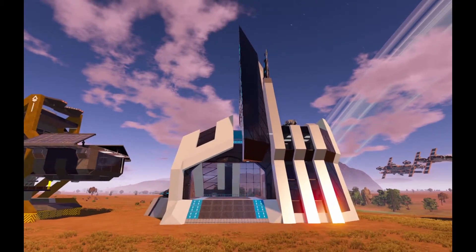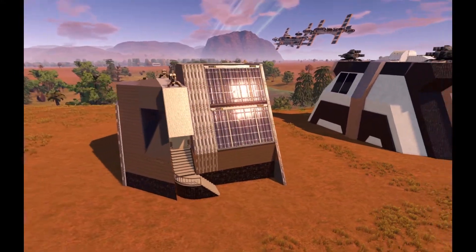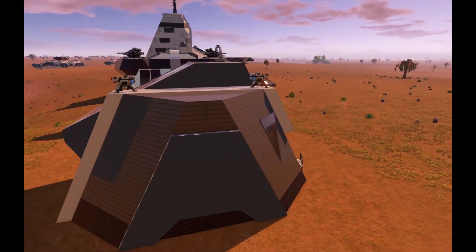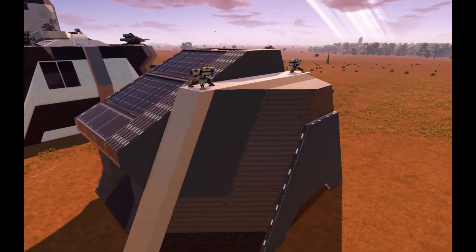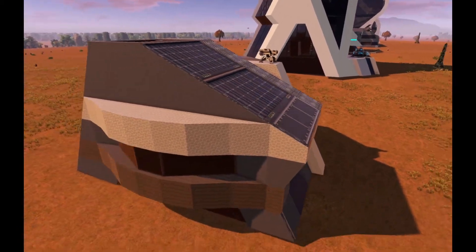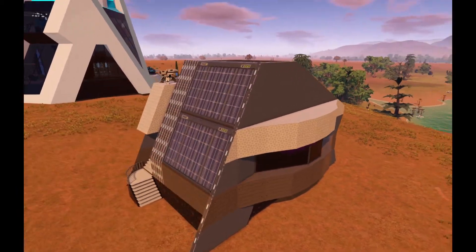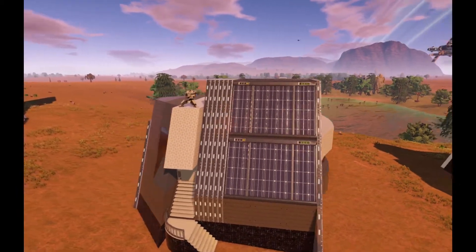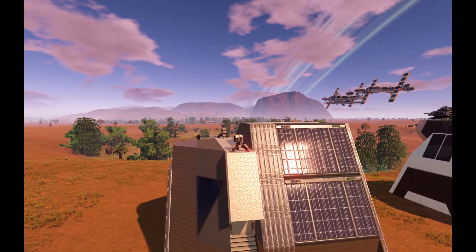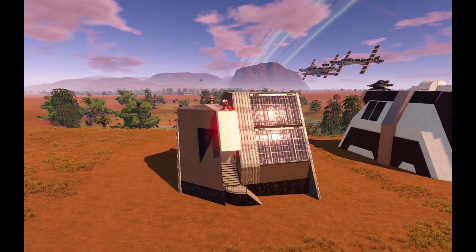The last base in this episode is base number 10 — Basalt. This is one of the cheaper starting bases. This is how it looks from the outside — I would say it's a very interesting shape. It has 2 turrets for players — those are not automatic turrets, you must have players right there operating them. That's how it looks from the outside, so let's hop inside.